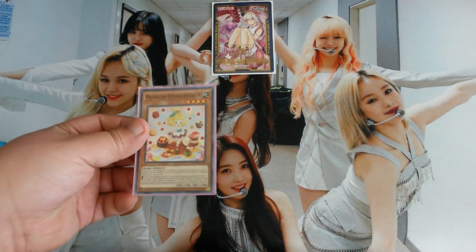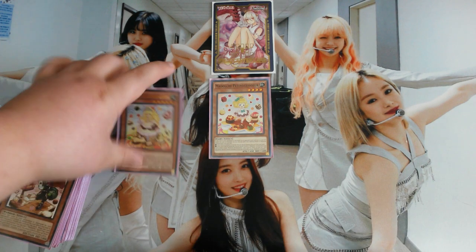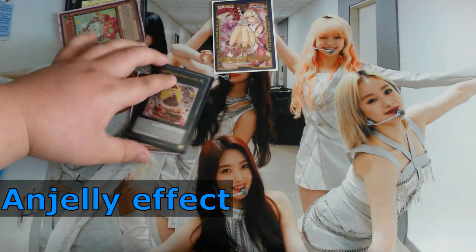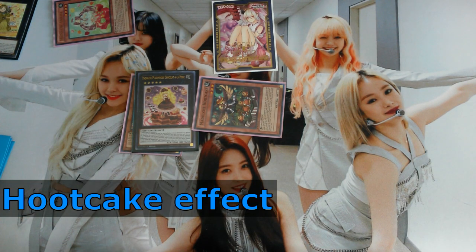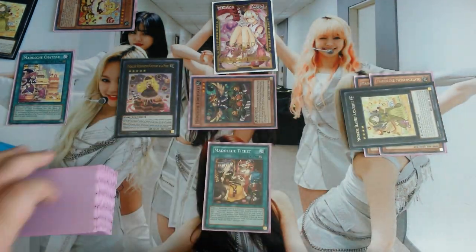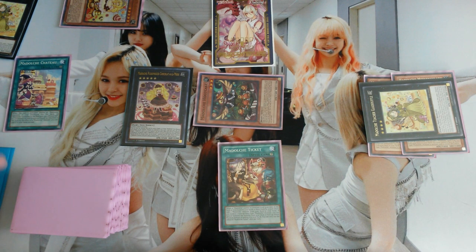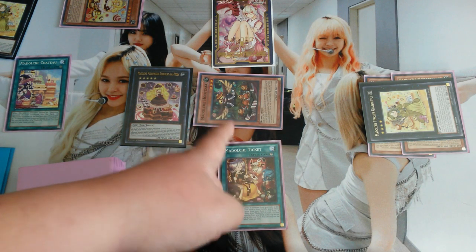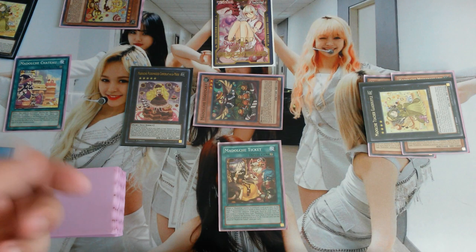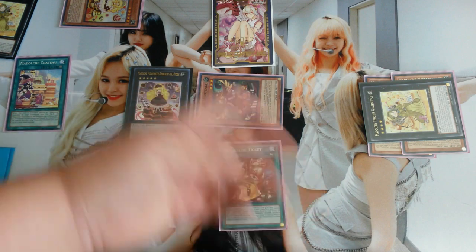For the next combo, if you just have one Petting Saussure, you special summon it and use its effect to go into Puddingcess — it's just the same combo. From here you could technically link these off for your Fresh Sistart, but I don't think that'd be great because right now you have a 3K beatstick, Hootcake that can't be destroyed by battle, and your Glass Souffle. Starting off with Petting Saussure isn't as strong as Magellan, mainly because you won't have that second body on board.